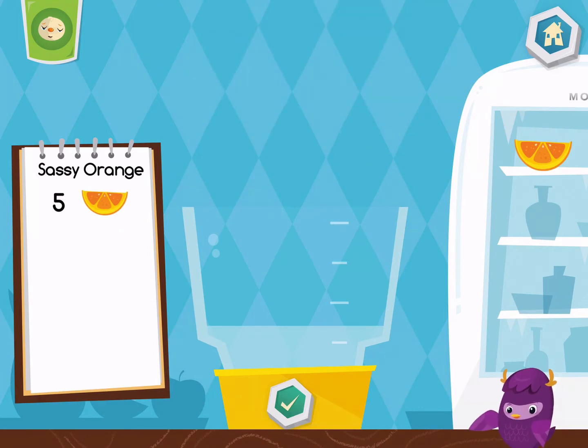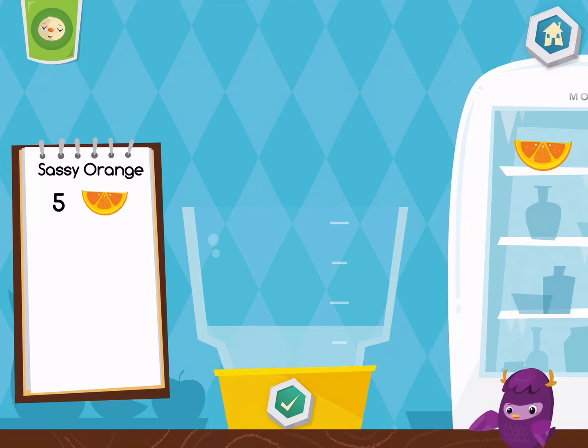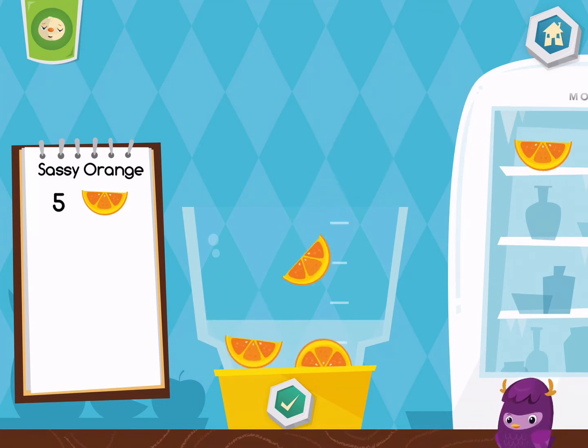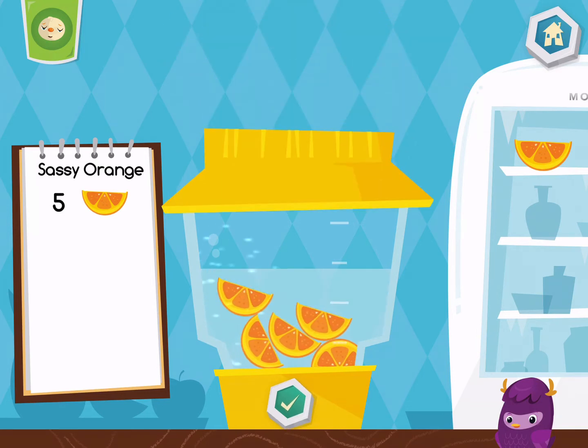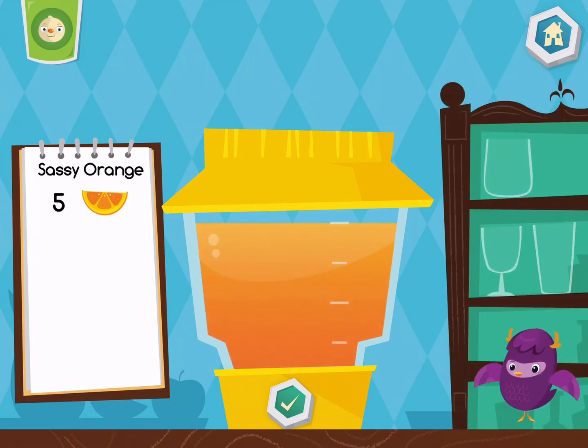Now let's make a sassy orange. Put five pieces of orange into the blender. Yummy! Choose a cup.